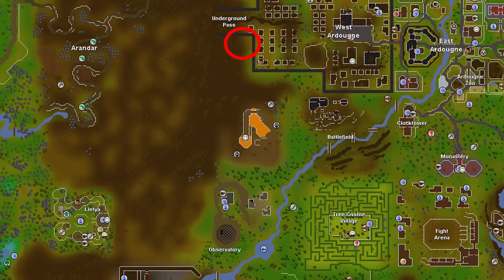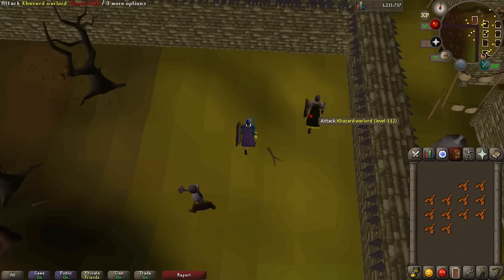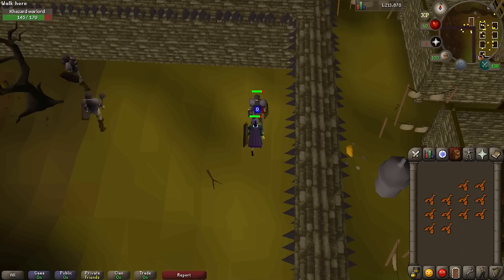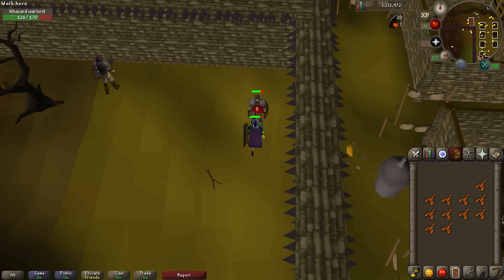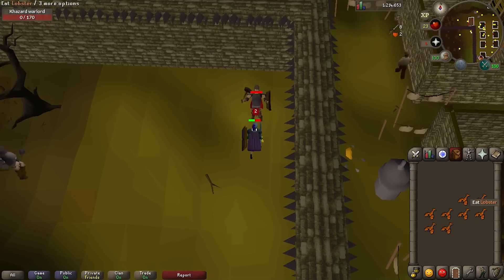The warlord we have to fight is found all the way south of the underground path. Run north, then follow the southern wall of Ardougne west to find him. Find the level 112 warlord and attack him. He's got 170 hit points, so the battle might take a while, but if you have good food and decent gear it's not a difficult battle. Once you defeat him, you'll receive the stolen orbs.